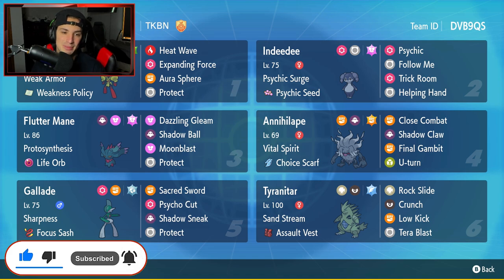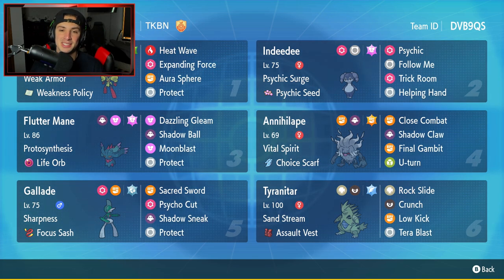The first Pokemon for today's team preview is Armourish. This team consists of Armourish and Indeedee combo, very strong in the Master tier. Armourish gets a starter here with Weak Armor and the Weakness Policy item. It has the Grass Tera type so we can Terastallize into Grass and then use it with Annihilape to proc the Weakness Policy with U-turn. The moveset consists of Heat Wave, Expanding Force, Aurora Spear, and Protect.